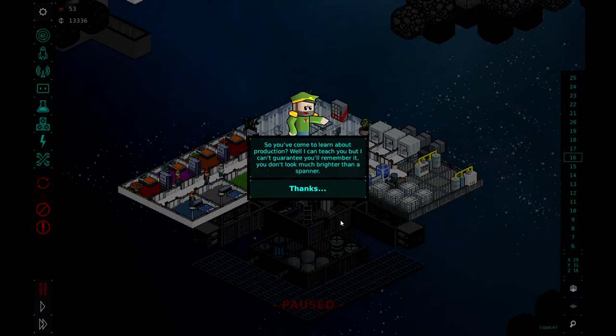Alright, we have loaded in and our friend is back in his military uniform. I'm going to call him the general. He says: 'So, you've come to learn about production. Well, I can teach you, but I can't guarantee you'll remember it. You don't look much brighter than a spanner.' Okay, a little insult there.